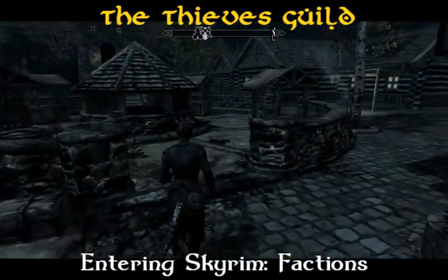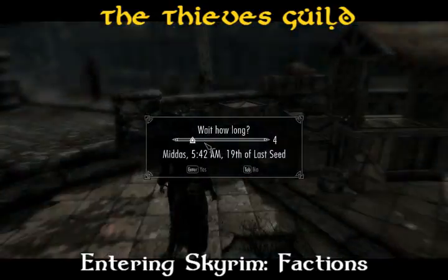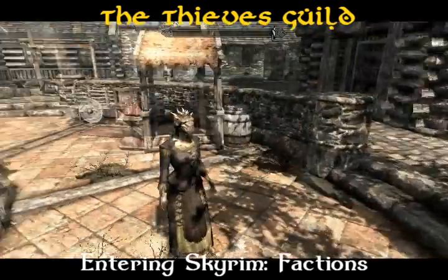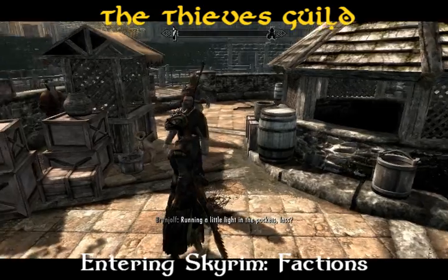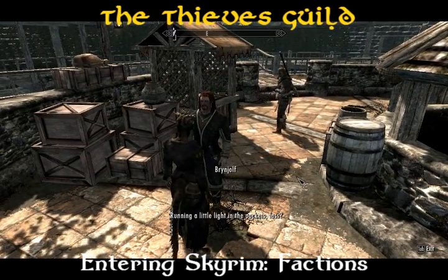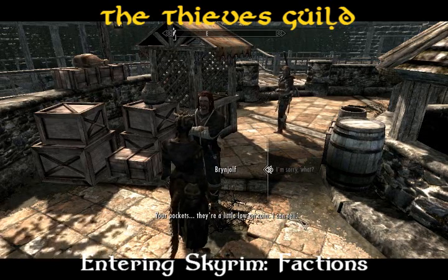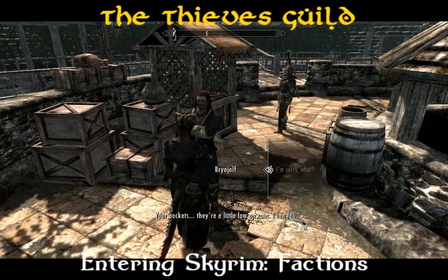Once inside Riften, head to the marketplace. If it's nighttime, be sure to wait a few hours until the sun comes up to find the man you're looking for. His name is unpronounceable so I won't even try, but he will approach you and state that you look like you have light pockets — pockets that could use some filling, possibly with gold.